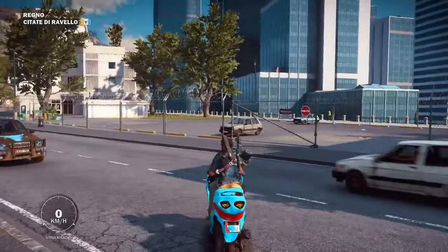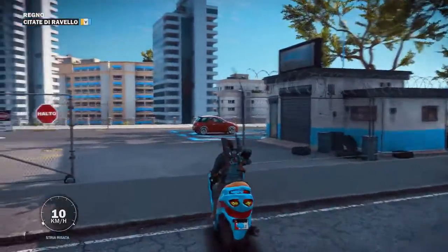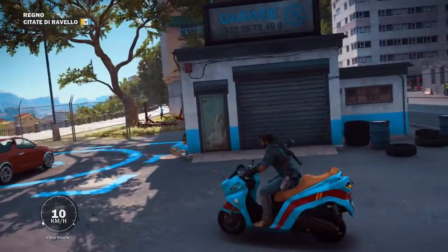Hello everybody, Gluckknifing back here in Just Cause 3. This time is a little bit different — it's an Easter egg video. So I was just cruising around, doing my thing in Cetate de Ravello, and I found this garage.